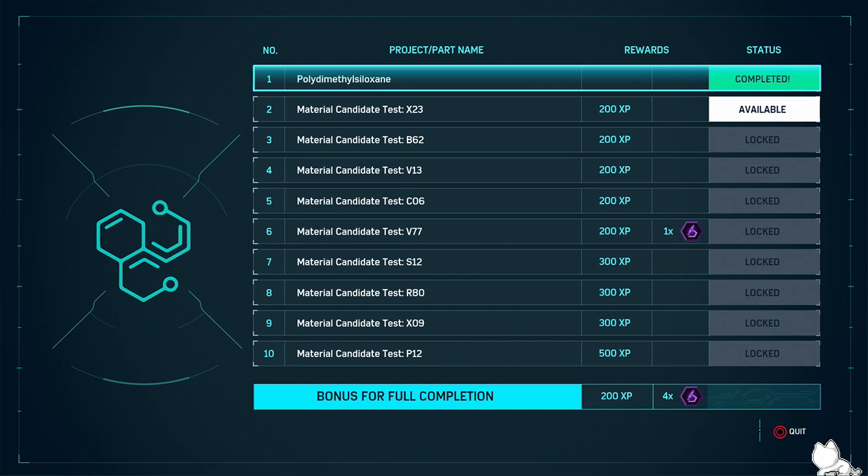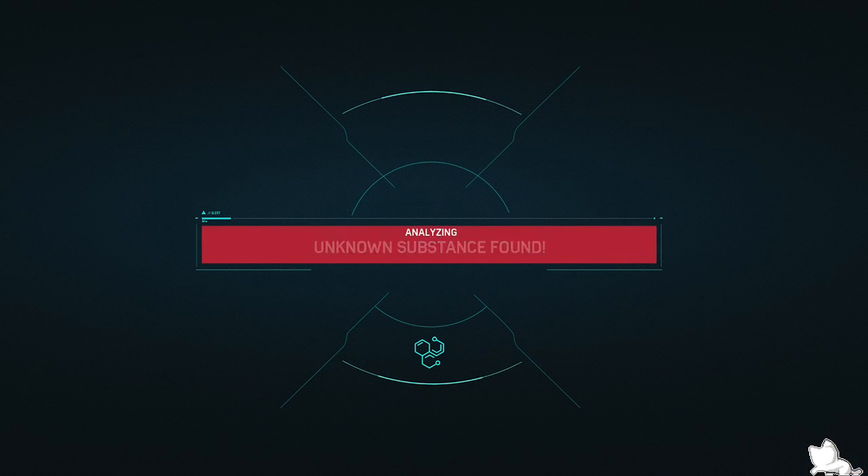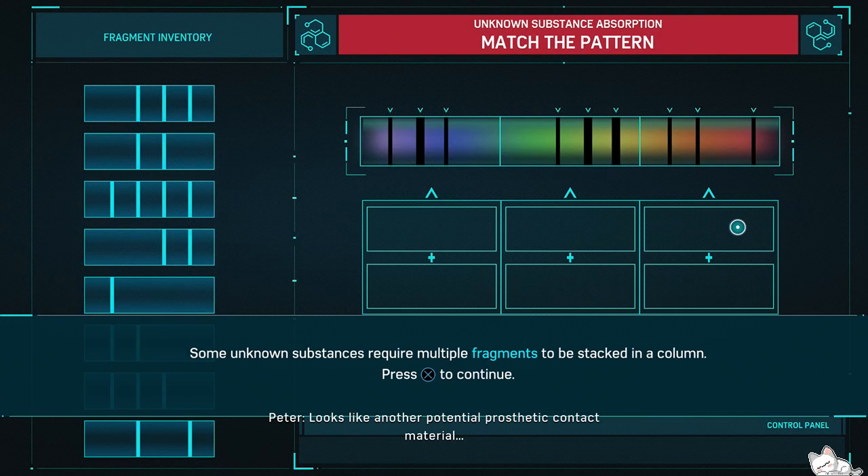Its applications range from contact lenses and medical devices to elastomers. It is also present in shampoos — as dimethicone makes hair shiny and slippery — food as an anti-foaming agent, caulking, lubricants, and heat-resistant tiles. That was interesting information — that's not something they just made up.